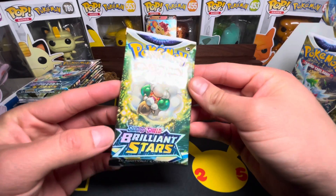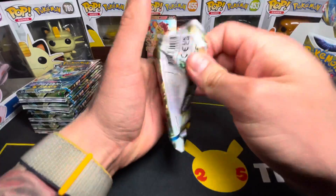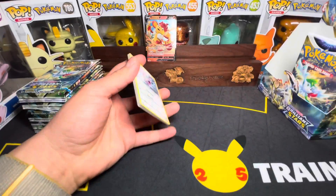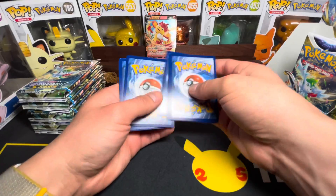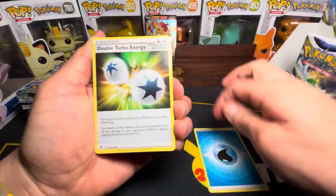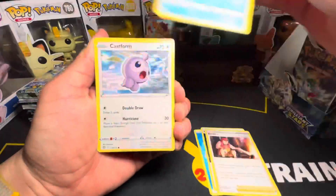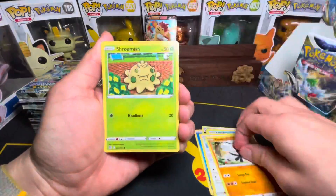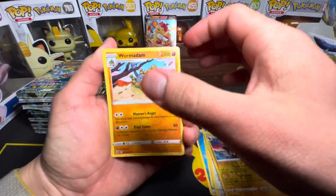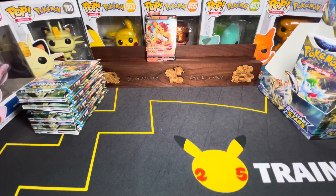Got one of the other pack arts here. Let's go with Fire Energy, Water Energy, another Energy, Trainer, Castform, Shroomish, Piplup, Turtwig, Luxray, and a Non-Holo at the end.